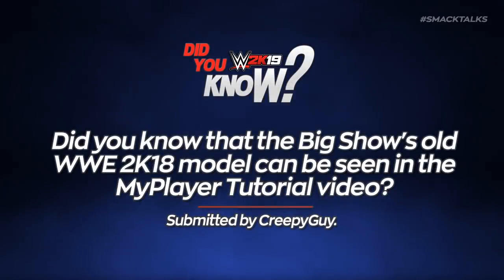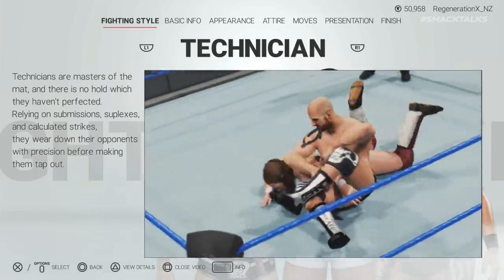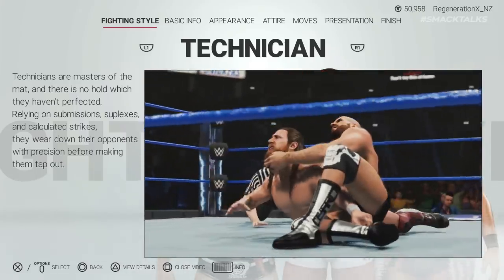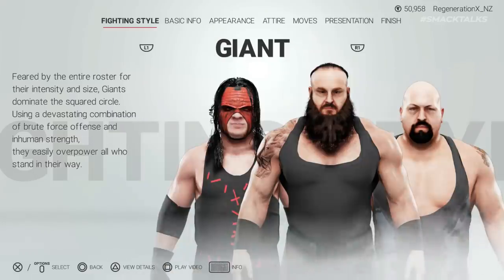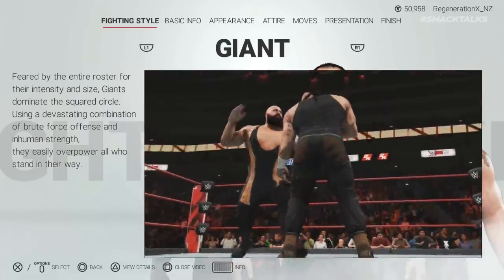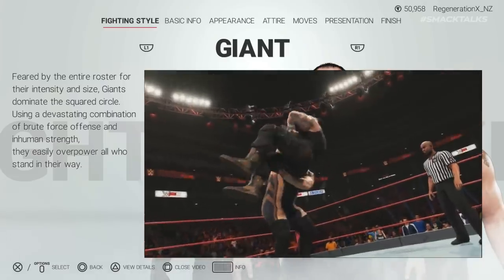Did you know that Big Show's old WWE 2K18 model can be seen in the MyPlayer tutorial video? Previously in the series, we noted how Daniel Bryan's WWE 2K18 model could be seen in the Fighting Style tutorial video when creating a MyPlayer. However, it appears that Bryan's old model wasn't the only one used in the tutorial, as Creepy Guy reveals that you can also see Big Show's old model from 2K18, which is featured in the tutorial video for the Giant Fighting Style.